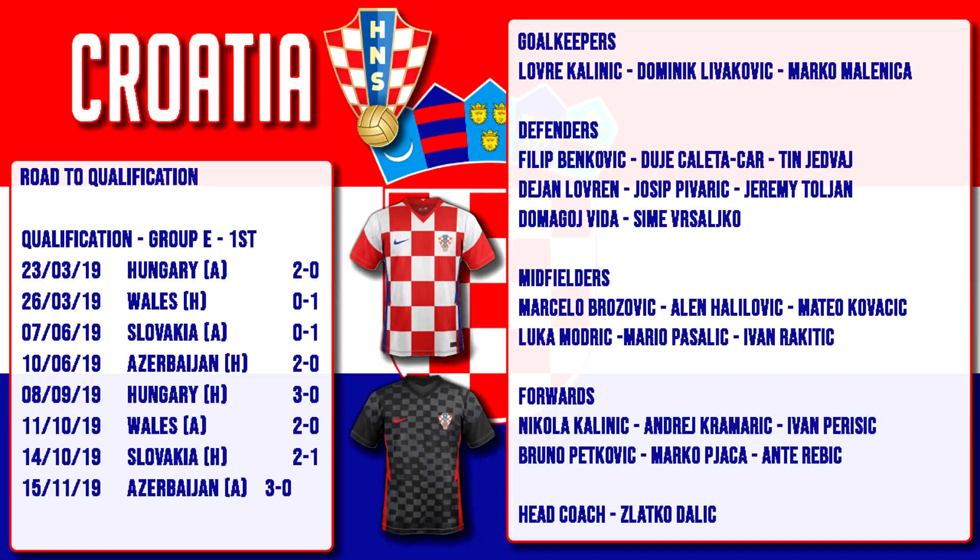We'll start off with Croatia, the runners-up in the 2018 World Cup. Only once have they failed to qualify for a European Championship since they split from Yugoslavia, and that was in Euro 2000. Last tournament they only made the round of 16, and when they came up against Portugal they lost 1-0 after extra time. Croatia qualified for Euro 2020 as the winners of Group E, winning six and losing two of their eight games with a goal difference of plus 11. The two games they lost were a home defeat 1-0 against Wales and a 1-0 defeat away against Slovakia. Other teams in this group were Hungary and Azerbaijan.